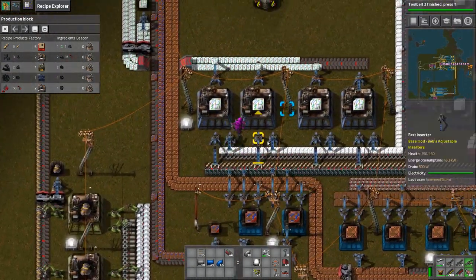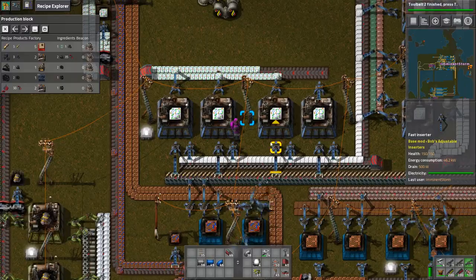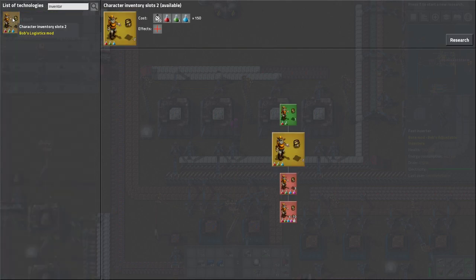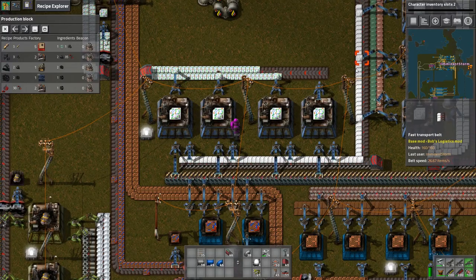It looks like we filled up here, so that's fine. Do we have any more tool belt that we can do? No, not with the amount of research we have. That unlocked the third level. Let's see — in inventory, additional ten inventory slots — let's grab those.